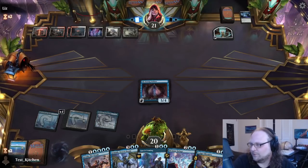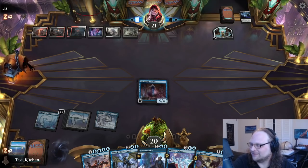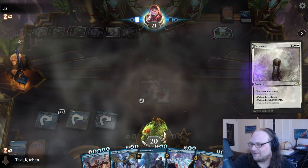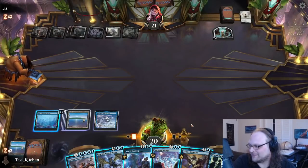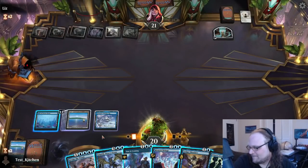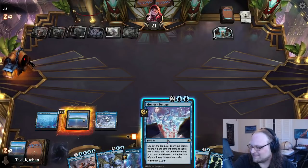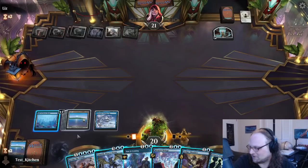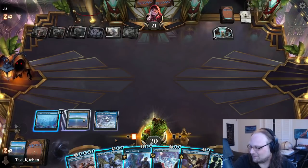Eight mana — Ugin? No. Still have nightmares of Ugin the Spirit Dragon. They cast Farewell — they use a Farewell as a one-for-one. I'll take that. Maybe I shouldn't have discarded the island though — we need it to recast Memory Deluge and to activate the Hall. So dropping the island from the Arbiter last turn was probably not the right play.